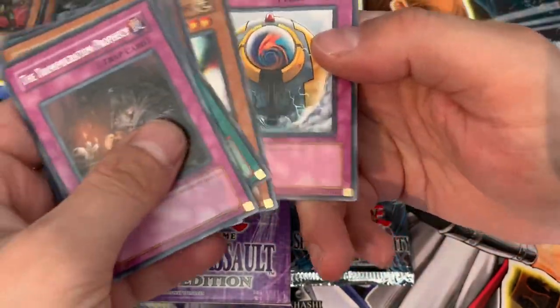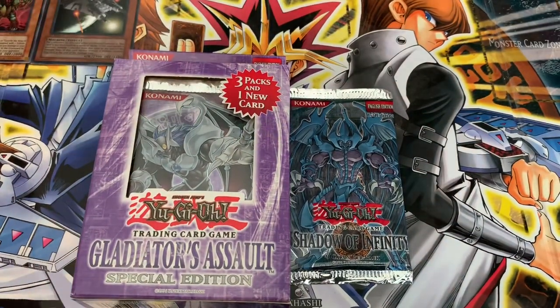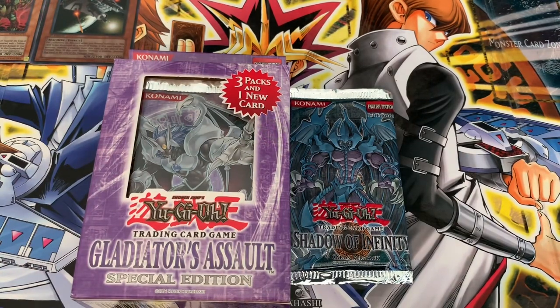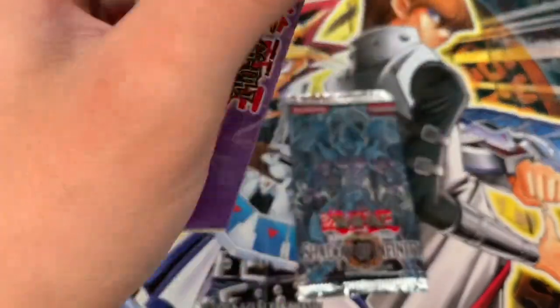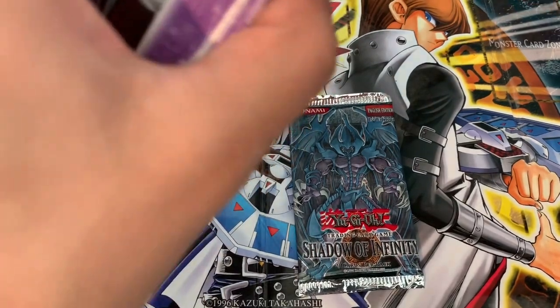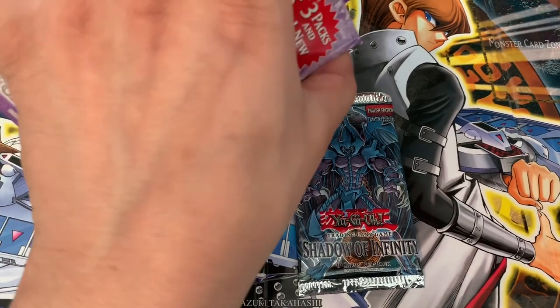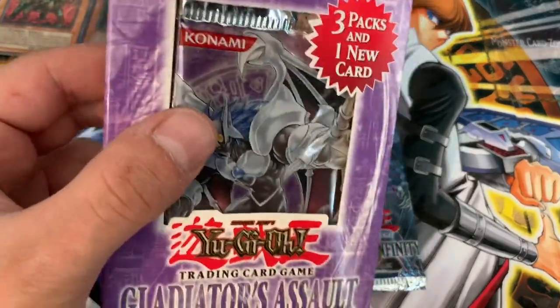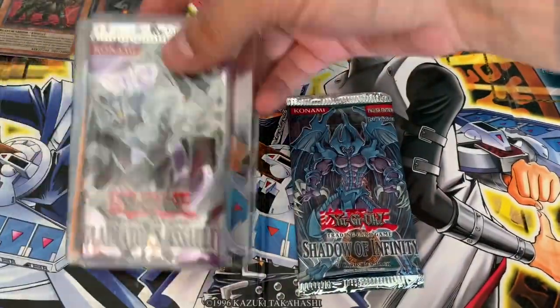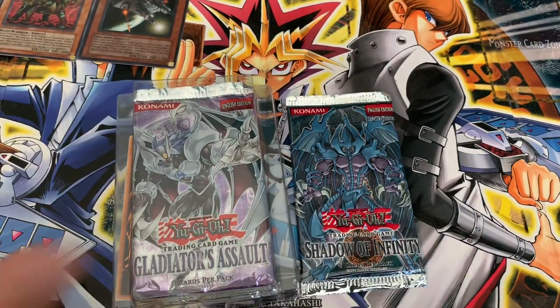The Strike of Neos packs that I've had sitting around forever — I feel like they've run dry. Only got a few left. Haven't got a hollow out recently. Okay, get into this Gladiator's Assault — unlimited packs. But again, this one, like Force of the Breaker, comes with two Gladiator's Assault packs and an Unlimited Dark Crisis, so it mixes up GX and the original. Pretty cool — I like that concept.